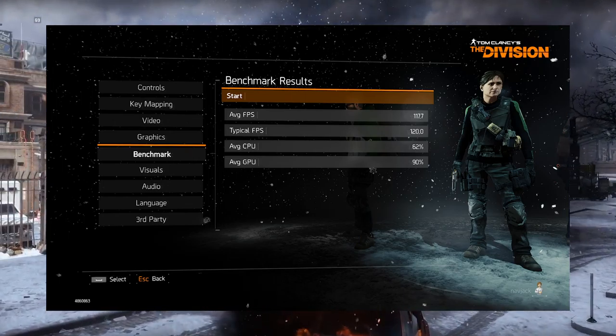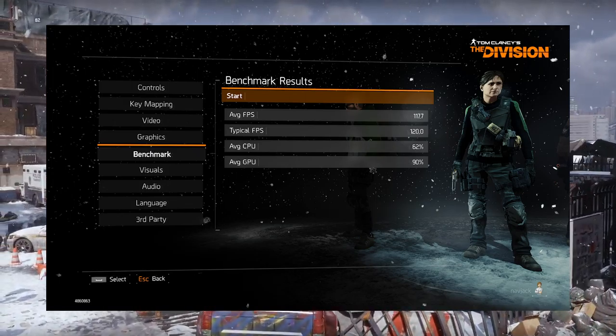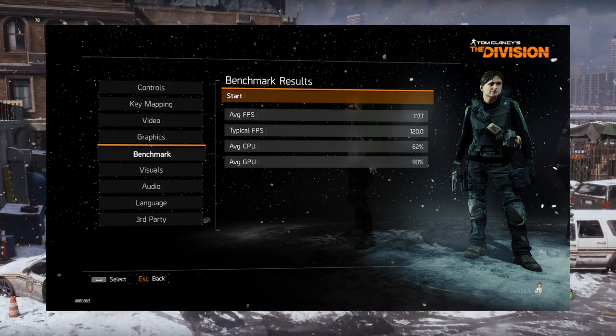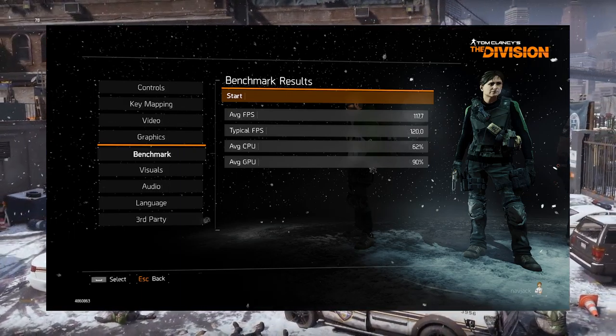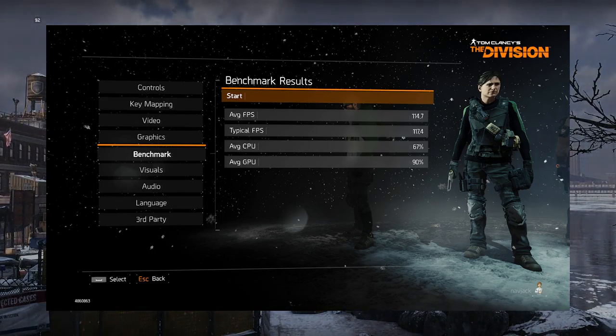Right here is my first run of the benchmark. It was a cold run and I got 117-118 average with a typical of 120, with 62% CPU and 90% GPU usage. I usually don't like running anything once and calling it set in stone, so here's my second run with an average of 114-115 and a typical of 117.